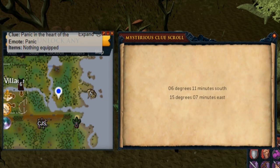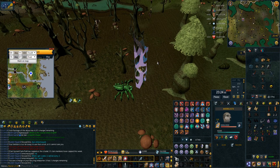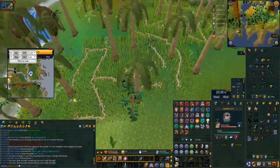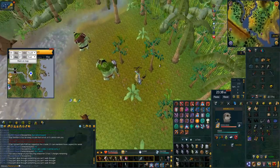Next up is the coordinate clue north west of the herbal habitat. Now that overgrown idols is a thing, they're so good for clues like this. I just teleport to the overgrown idols with my grace of the elves, then run down to the location, use my meerkat scroll to skip the wizard and I'm done.